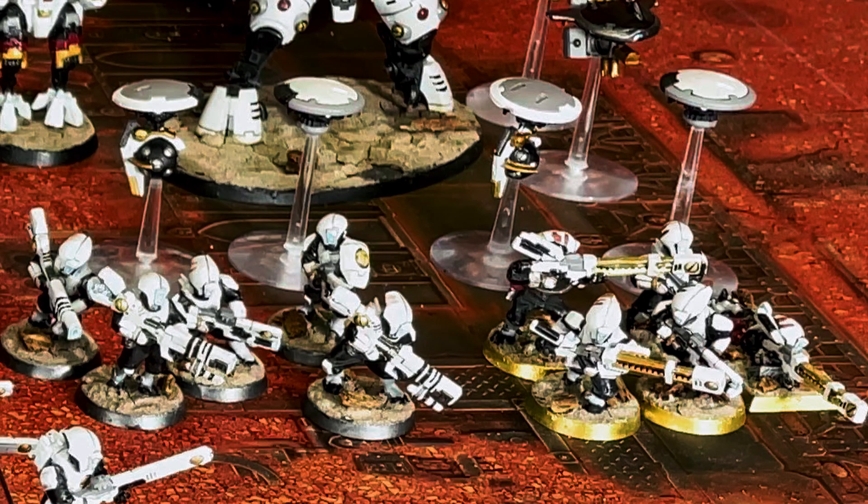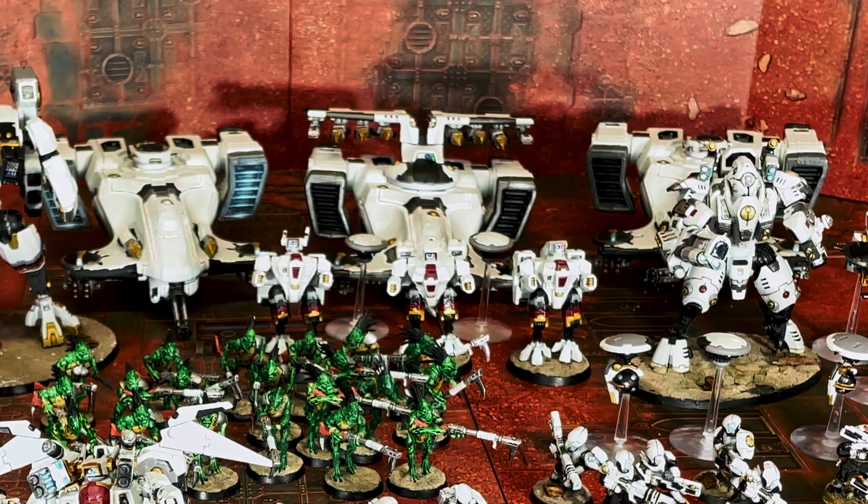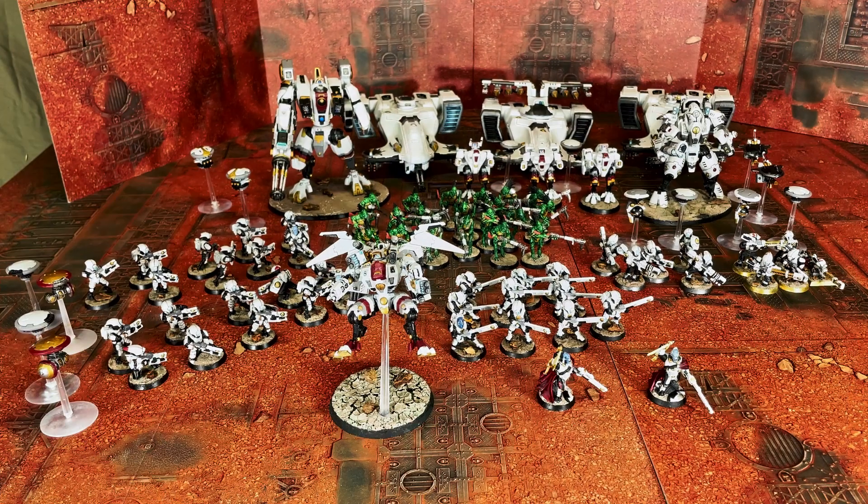For fast attack I have two squads of Pathfinders — one with ion rifles and one with rail rifles — each with two drones: a gravity wave projector and a shield drone. In heavy support I have a Skyray with two smart missile systems and six seeker missiles, and two Devilfish transports, each with two seeker missiles, smart missile systems, and burst cannons. That's my 1,996 points of Tau.